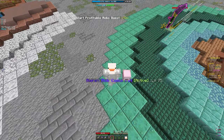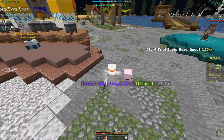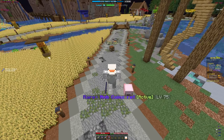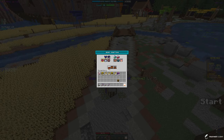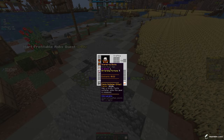We should have enough spruce wood since on our axe we have tree feller, which breaks a ton of logs at once. We also have efficiency four on it. I don't think we have enough hay bales though, so we'll need to keep grinding. I can grab two pieces right now — let's craft the chest plate and leggings, which leaves us with 11 more hay bales needed for the boots. We now have the full scarecrow armor set.